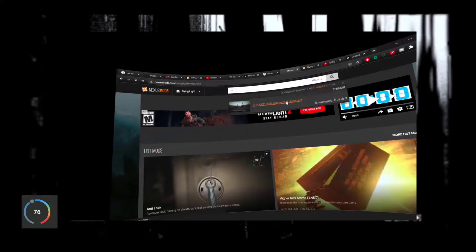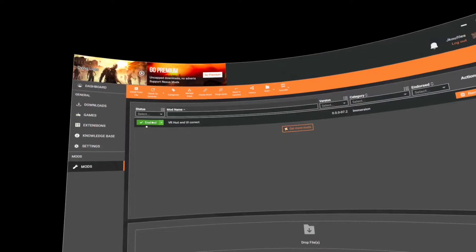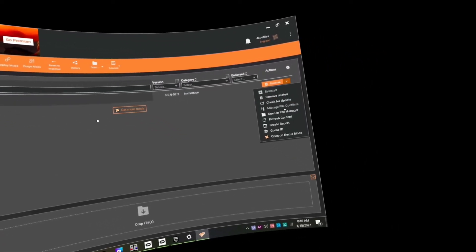Once Vortex is installed, head on over to nexusmod.com and download VR Co-op HUD for Dying Light. Using the Vortex option when downloading will allow the software to handle the files automatically. Run the Vortex app, click the mod tab, and enable the mod we just installed. Congratulations, you have modded the map and HUD display.